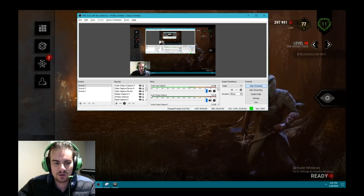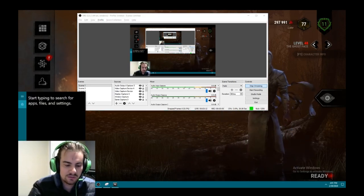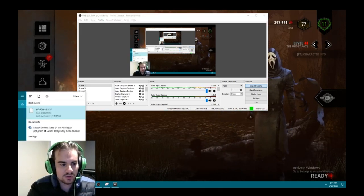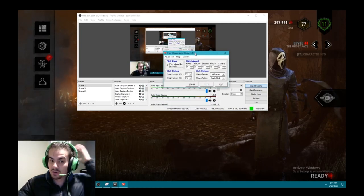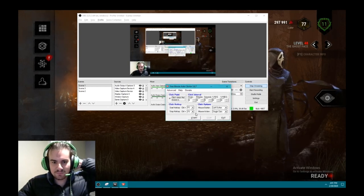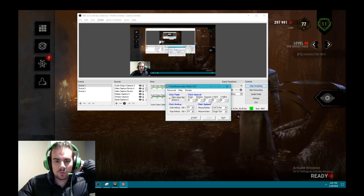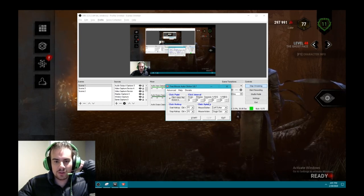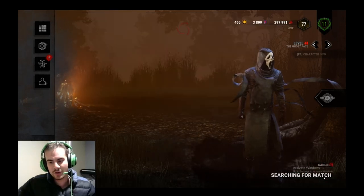The first thing you need if you want to exploit — there are thousands of these online — is auto clicker programs. This is the one I usually use for testing things like this. Basically what you do is you set it down to something kind of low like two seconds; one second doesn't really matter. You press start and all you have to do is hold it over the ready button.